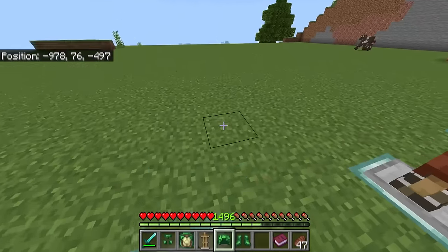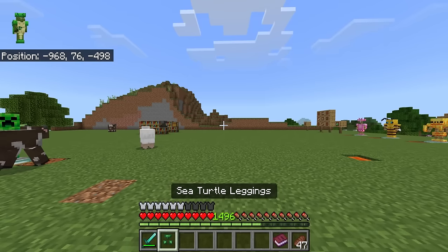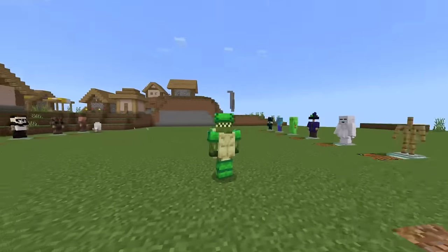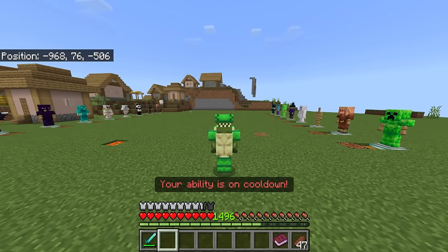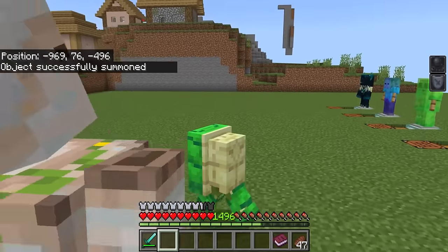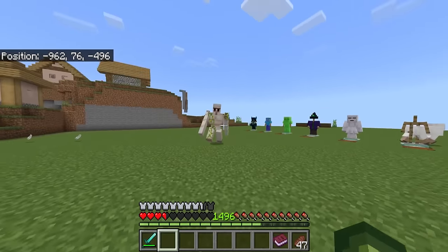The turtle armor is crafted using scutes, so turtle scutes now have an additional use. The special ability activates when you crouch — you end up as an actual turtle trying to protect yourself inside your shell. Testing it against an iron golem, I attack him and then crouch — that is really cool! Once you come out of the shell though, you're definitely vulnerable.